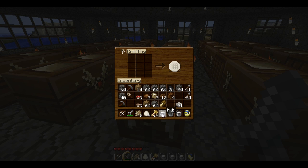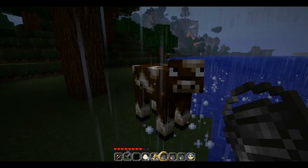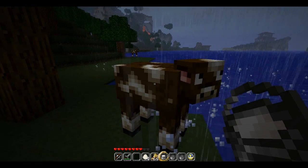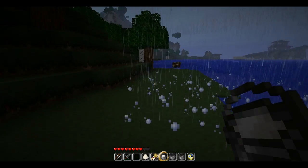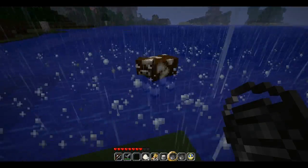And to make the cake is very simple. First thing you need is milk. Simply put a bucket in your hand and right-click the cow. Thank you for your milk. You can only milk a cow one time, so you'll need three cows.